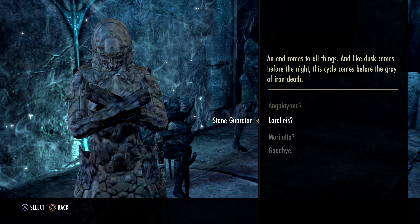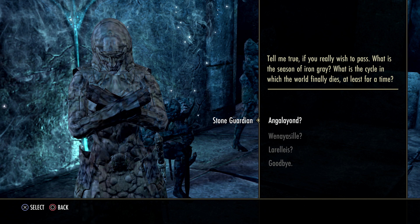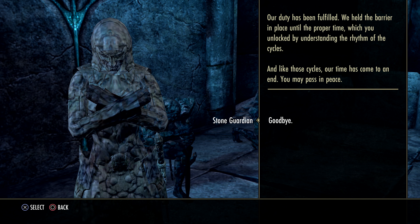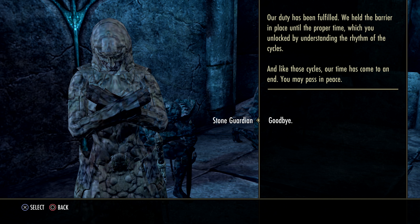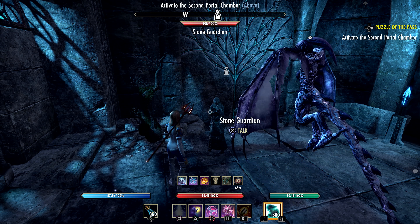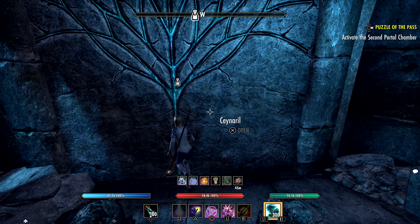Awake! And end comes to all things — a time of reaping. Tell me, if you really wish to pass: the last cycle. All done. Our duty has been fulfilled. We held the barrier in place until the proper time, which you unlocked by understanding the rhythm of the cycles. And like those cycles, our time has come to an end. You may pass in peace. The barrier has fallen. The portal chamber should be just a short way ahead.